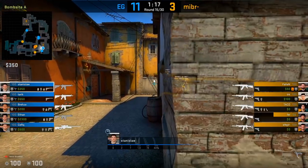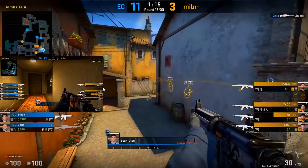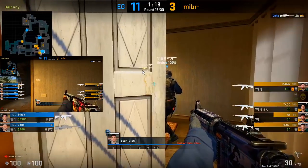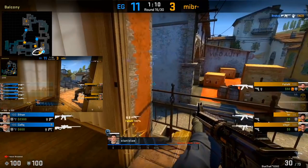In a situation where the T's are taking towards the brackets area and Stanislaw is towards site, another reaction is to double-push halls with a teammate. It's more typical for T's to use more players to take brackets than halls, so double-peeking the halls angle lets you clear out the halls player and then worry about players coming out from bracket.